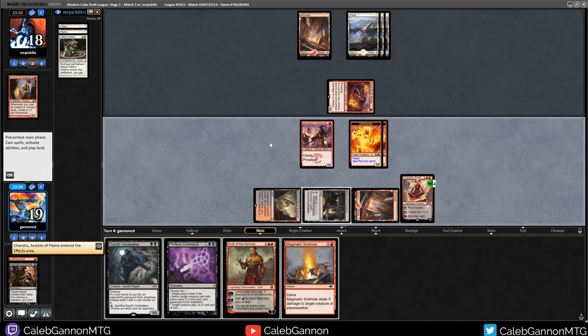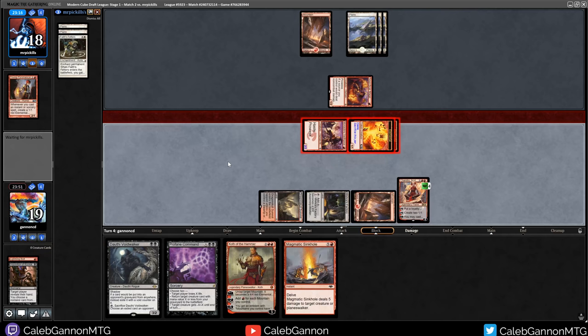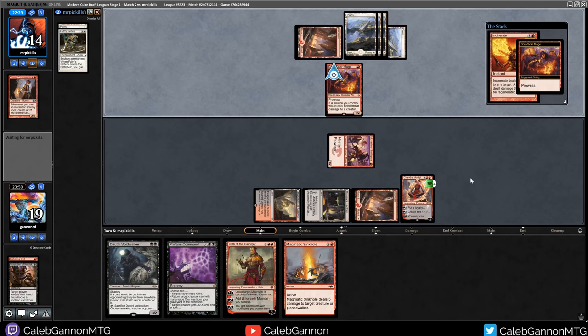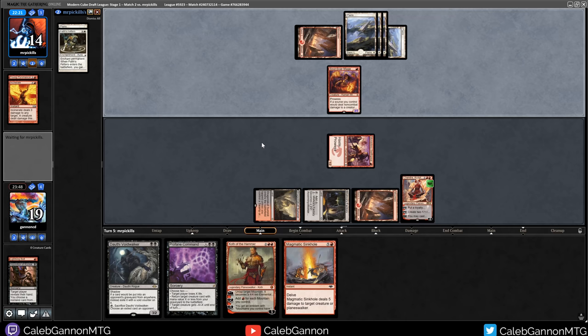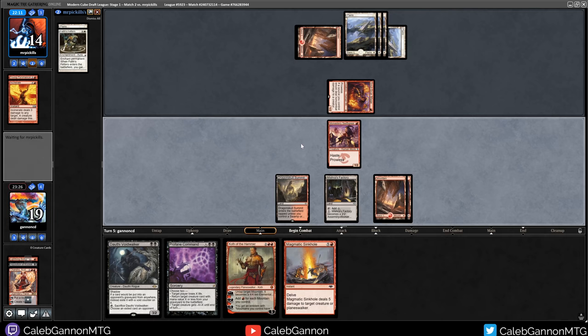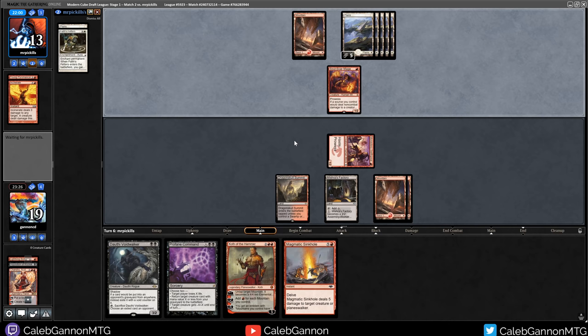I'll give them a Fetters target because if they don't Fetters Chandra, this is huge. This also does three extra damage and creates two elementals. Maybe I should have waited until I could flash back bolts, but doing literally nothing with my mana is not where I want to be. They fetters my Swift Spear, so I play land. They attack into the Factory. It has Summoning Sickness so I can't use it to pump itself. Mistress Factory does a really good job of blocking Soulscar Mage. I want to incentivize them to Fetters the Swift Spear - they play land.